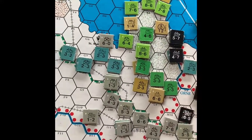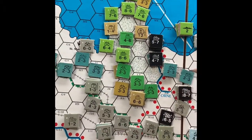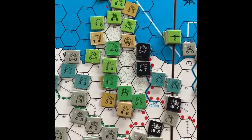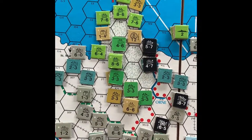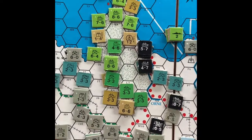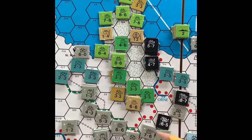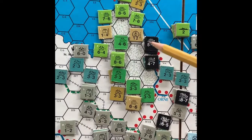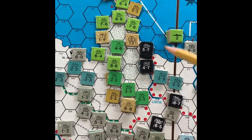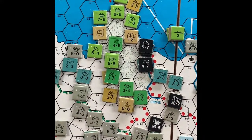This is the end of the third turn, June 3rd, and we're still not out of June. We've had good weather but nonetheless it looks like our invasion is in jeopardy. The Germans have been aggressive in counter-attacking, forming a strong defense line and pushing this way with strong armor units. They're depleted — all of them are half-strength now — but they're across the Orne and they are threatening the mulberry.